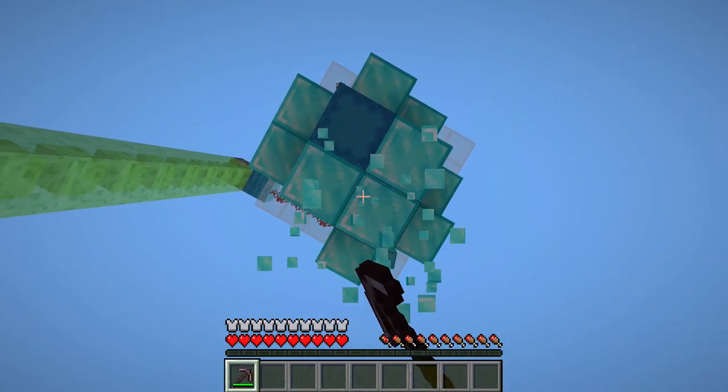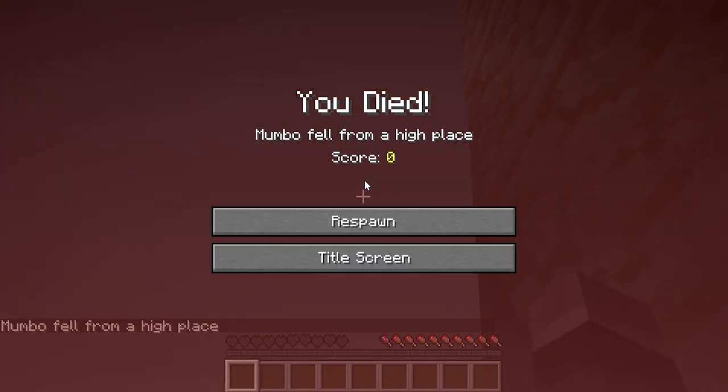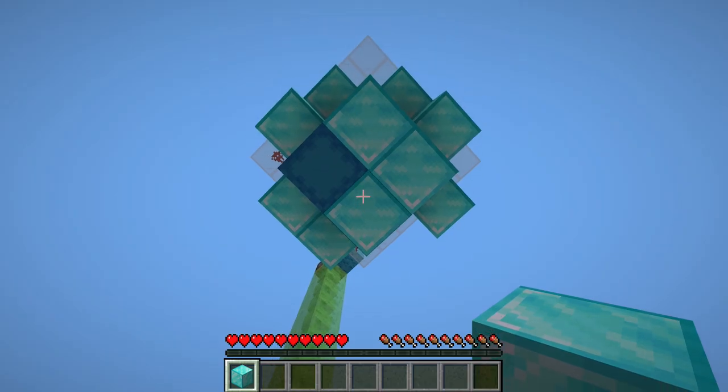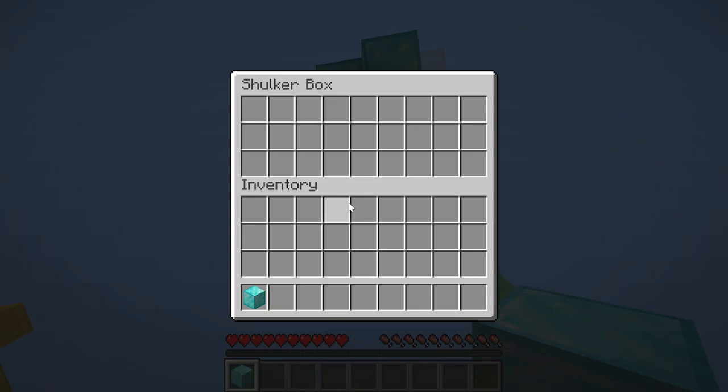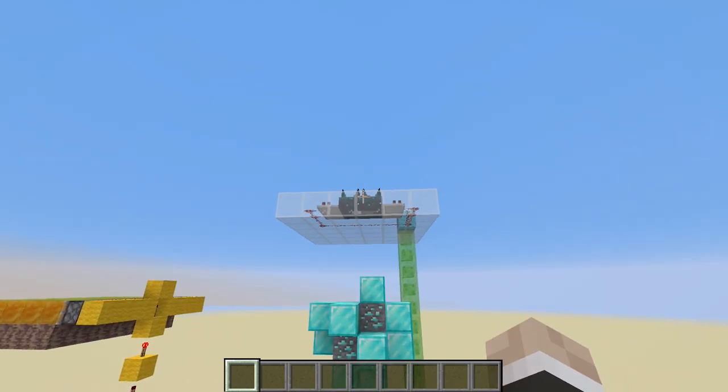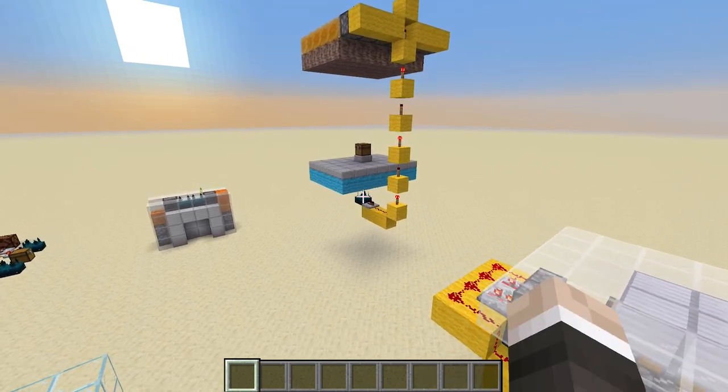One thing I want to point out is the tactical use of this wall block here, which does actually stop the sound of the piston from going into the skulk sensors. Now let's find out how lethal this thing actually is. I've got my netherite pickaxe breaking my diamond block — and that was quick. That would be a difficult way to go. And it's not just based on breaking blocks; if I even open up this shulker box, it's the end of the day for me.